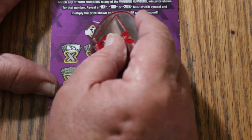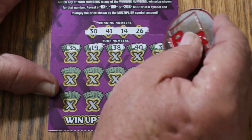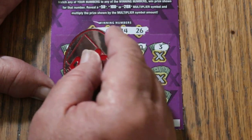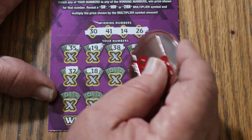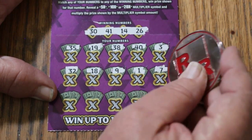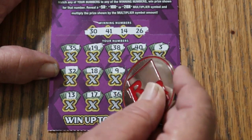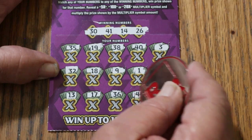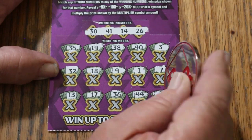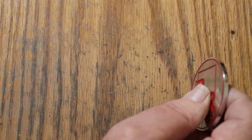Ticket 12: 35, 19, 38, 40, 3, 32. Random's number: 18, 9, 1, 7. CJ's number: 13, 17, 36, 44 Club, and 21. Nothing there.